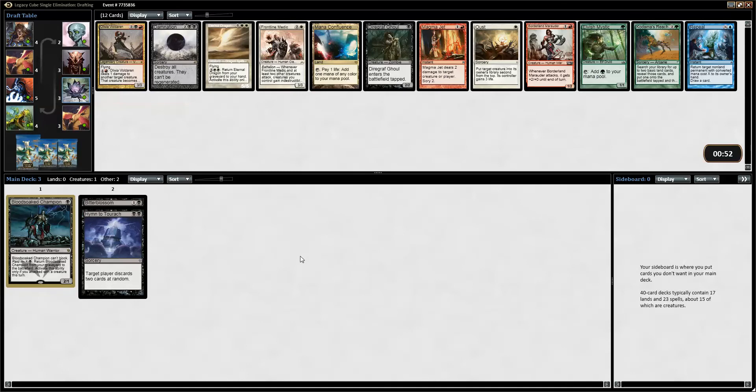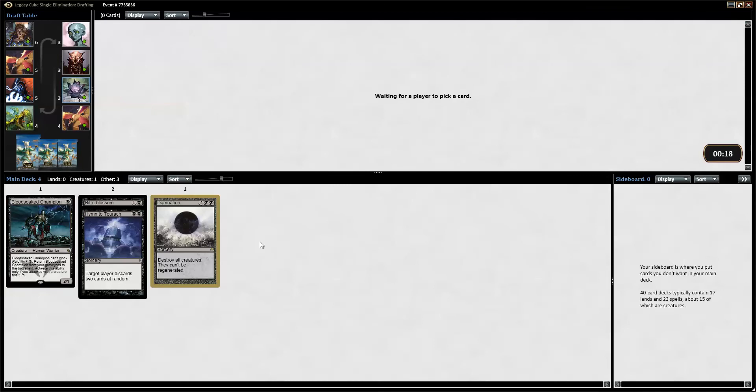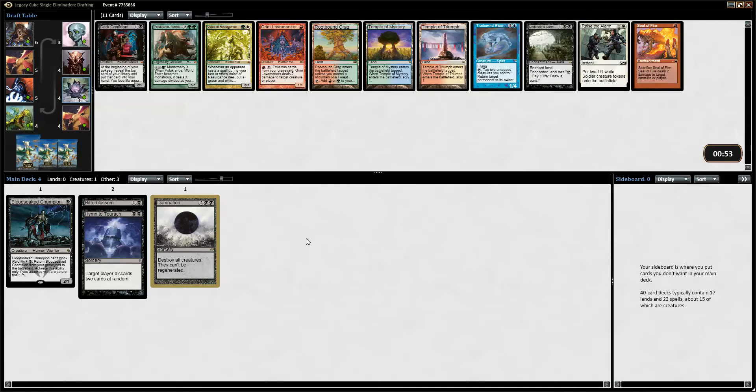Now this is an interesting pick. We can take Damnation and go a more control route, or we can pick Diagraph Ghoul and be more aggressive. We can also branch out and pick Olivia or Magma Jet or something else. I'm leaning towards Damnation because it's pretty good with Bitterblossom and Blood Soaked Champion. Damnation might wheel — counting seven cards — but I think we'll pick Damnation here. It is a pretty odd effect to have in a kind of aggressive deck, but usually it's pretty good.